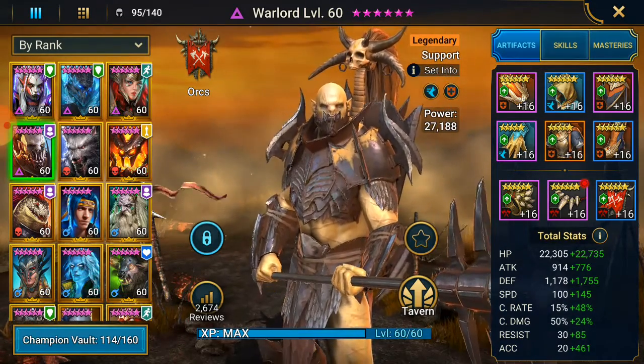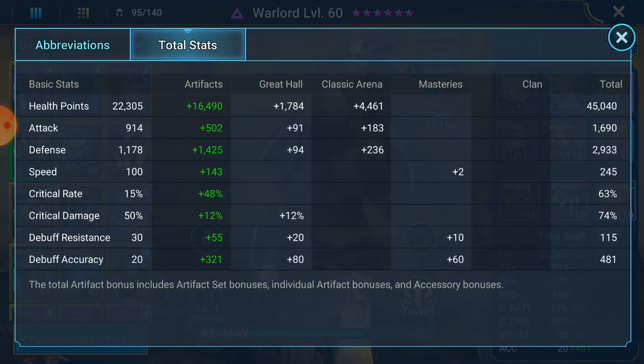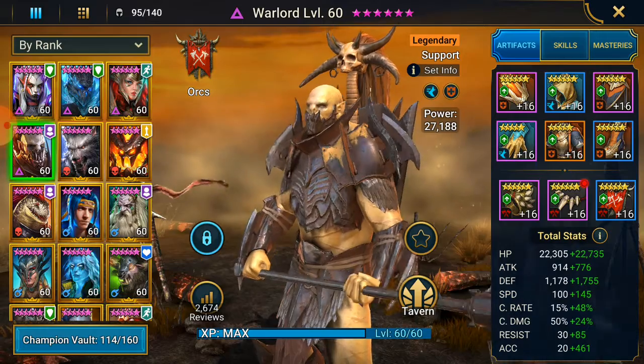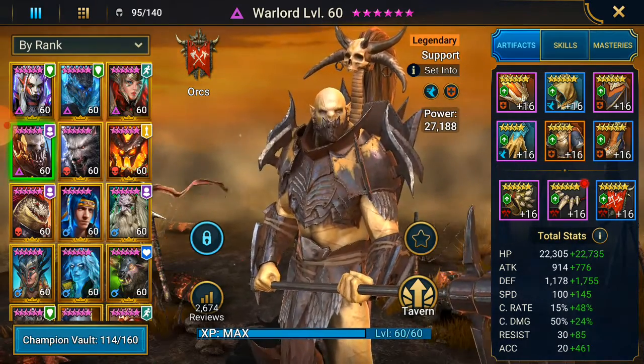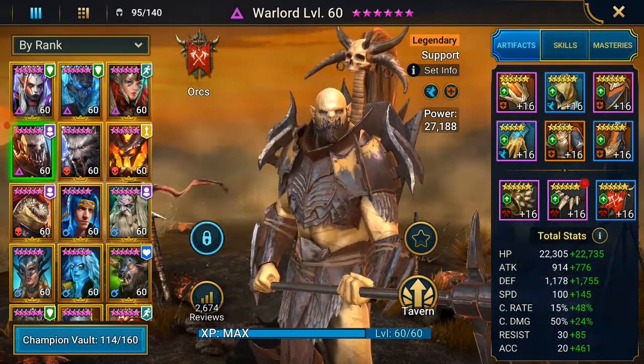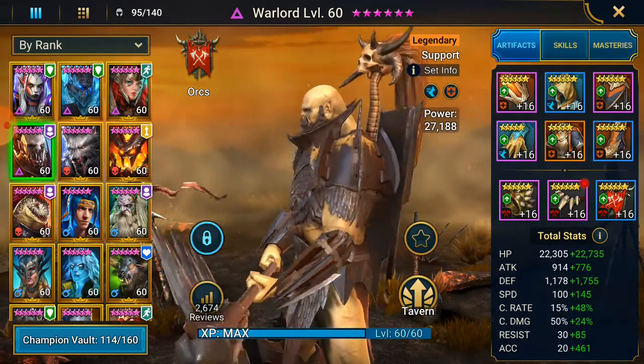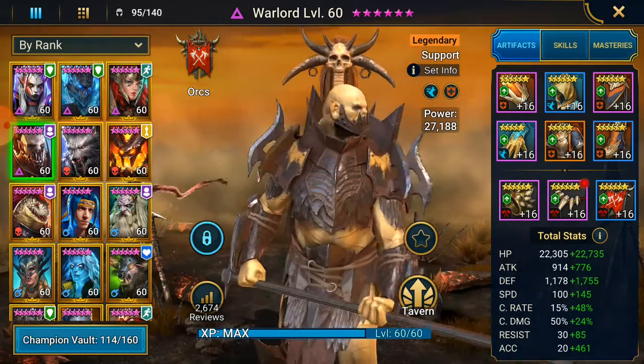So I went with an immunity and a speed set, and he ends up at 45,000 HP, 1690 attack, just under 3k defense, 245 speed, crit rate and crit damage low, 115 resistance, and 481 accuracy. And that was for Doom Tower, some arena, to mess around in dungeons, even to mess around in faction wars, but mainly because eventually he will go to arena. I plan to use him in Doom Tower also.